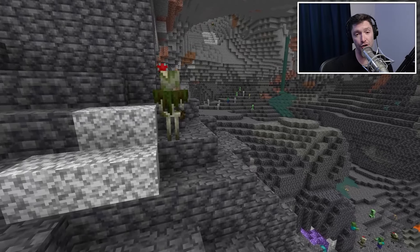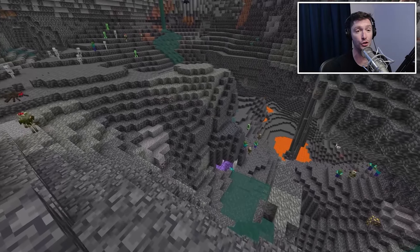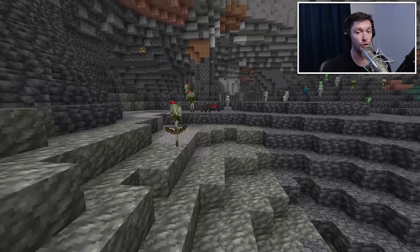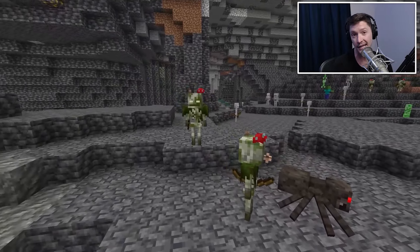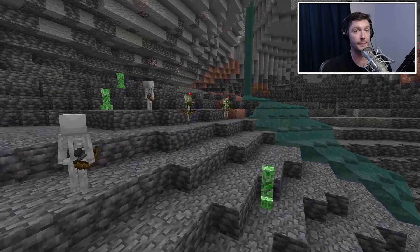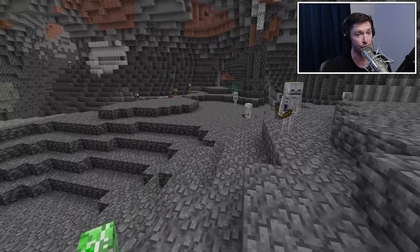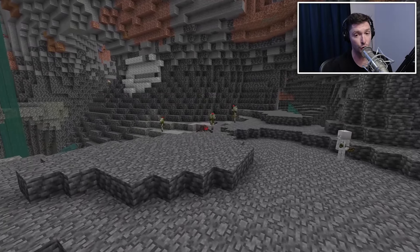Another change that is different with the Bogged compared to some of the other specialty mobs, like the Drowned or the Stray — they don't really show up underground inside of the caves, but the Bogged will. The Bogged is able to spawn in caves as long as the biome they're in is one of the swamp biomes. Bogged do not replace any of the typical mobs that spawn, so we'll still see skeletons, creepers, and zombies — it's just that you'll get Bogged mixed in with all the other common mobs.